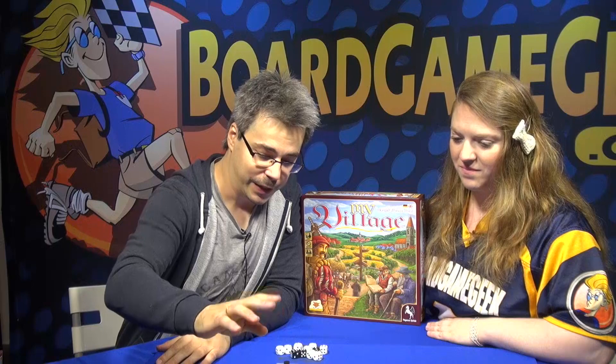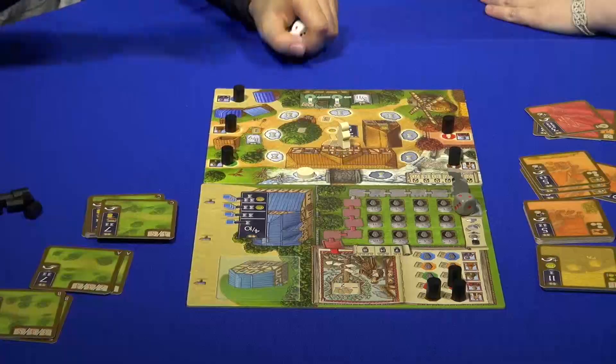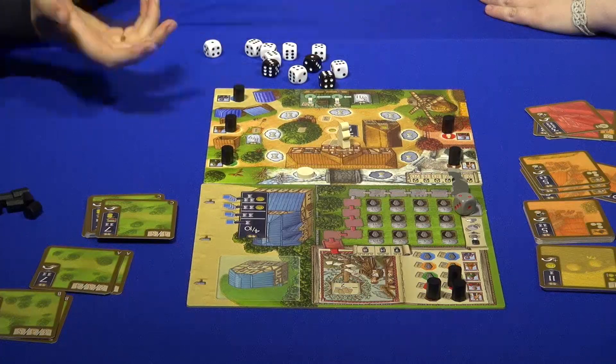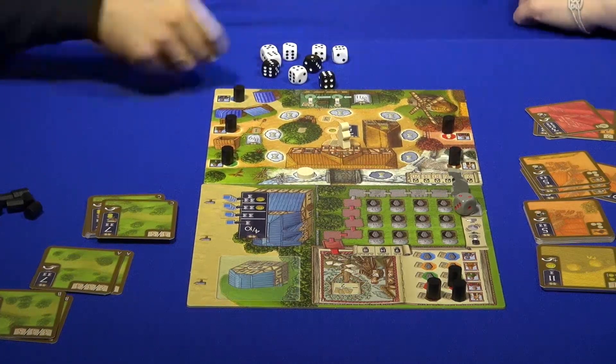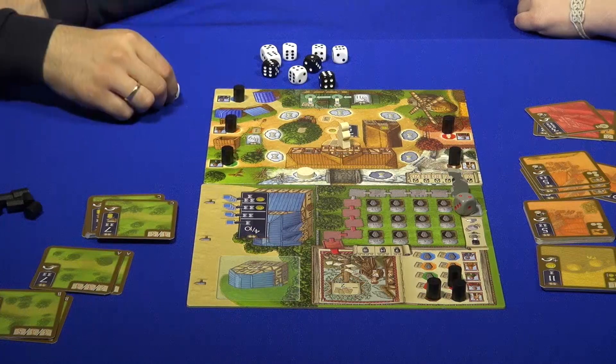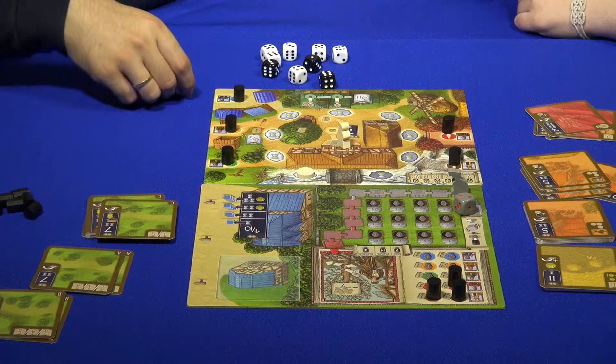So in this game, it's driven by dice. It's always so that the starting player is rolling them and then choosing two of the dice. For example, like this — I got a seven, and this seven he has to use for doing actions in his own village.